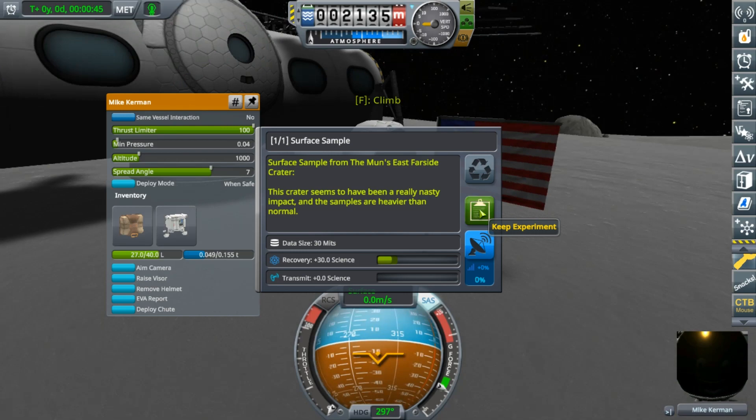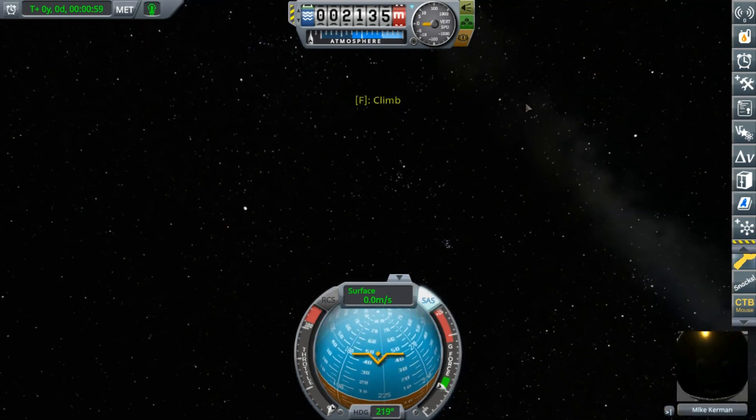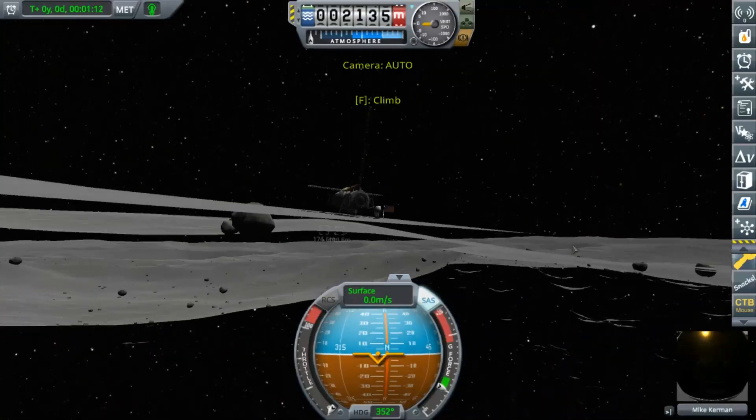It's landed. We can plant the flag and do a bit of science. These crew have no way of returning, which might be a problem. Also, I'm now trying to find Kerbin, but we're on the far side of the Mun.